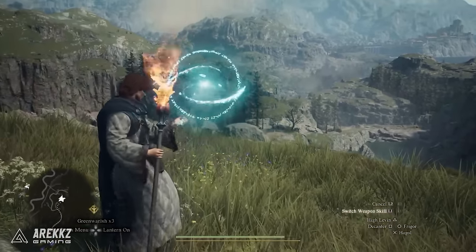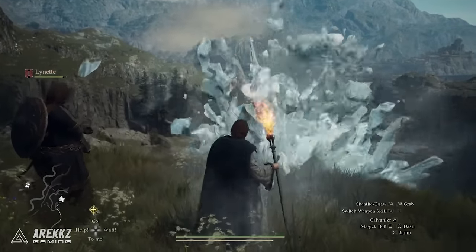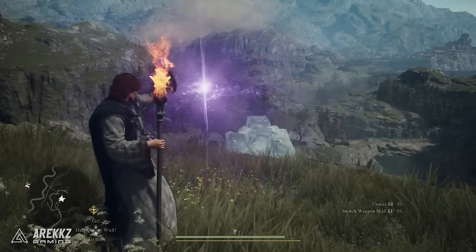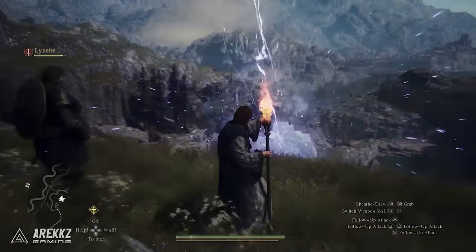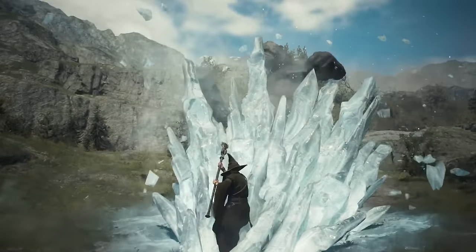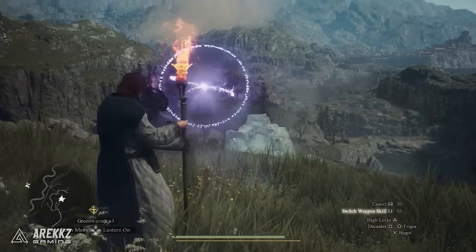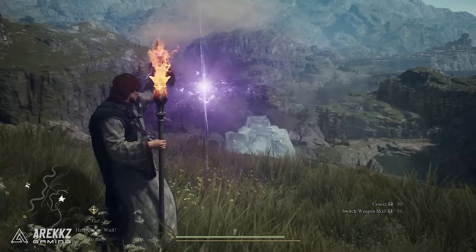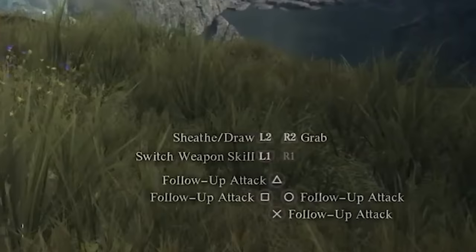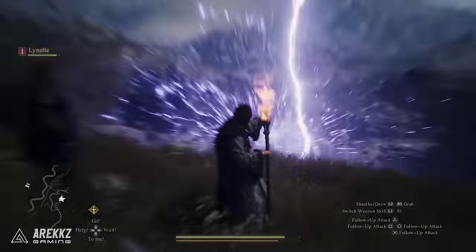We've seen a few of the Sorcerer's skills already, but here is a much clearer view of them. First up is Frigger — with the handy magical rune effects, you can see how long a spell is taking to cast. When the circle fully contracts, the spell will cast, in this case setting off a wall of ice that does high damage. You can also run up the leftover ice and strike at a large enemy's head. Next is High Leaven — once cast, lightning will rapidly strike the area. You can keep the strikes going by pressing any of the face buttons normally reserved for weapon skills, though this will keep draining your stamina until you're out.